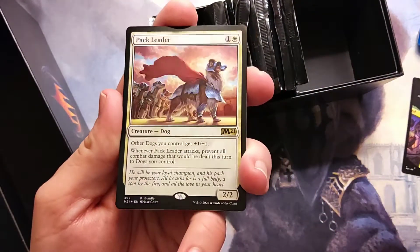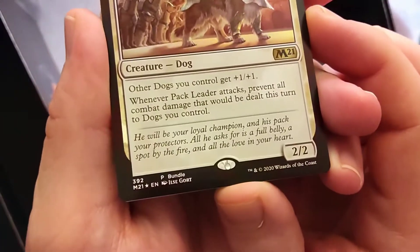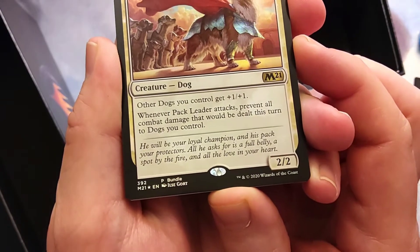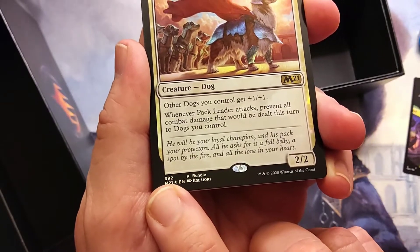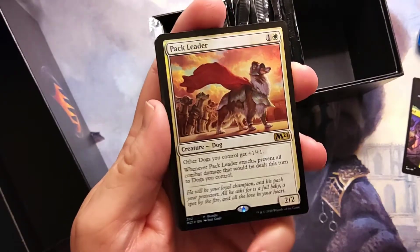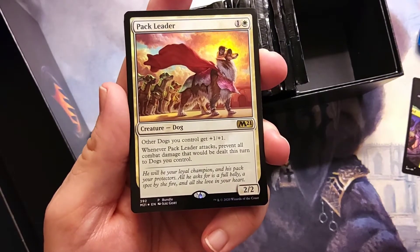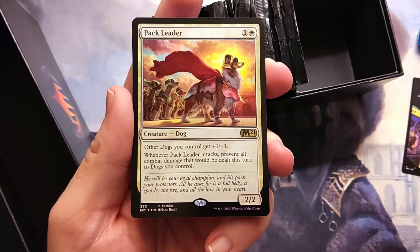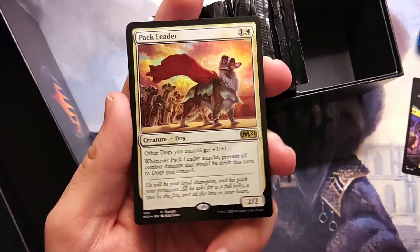That's amazing right there — that special alternate Pack Leader. Who do we have to thank for that? Elsie Gort. You can see a P for promo, bundle. It's got a rare symbol on it and number 392 — I'm guessing 392 is beyond the normal set count because there's no slash symbol. 'He will be your loyal champion and his pack your protectors. All he asks for is a full belly, a spot by the fire, and all the love in your heart.' Awesome.